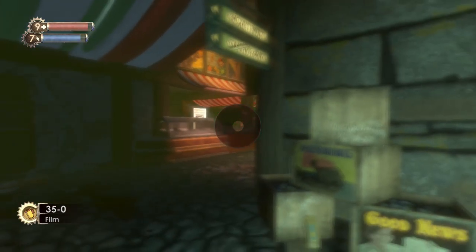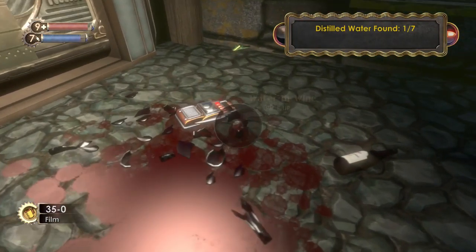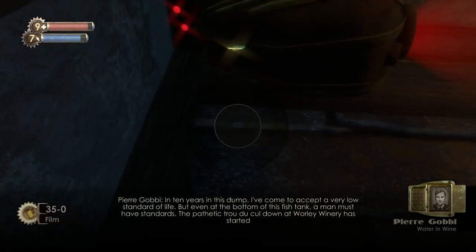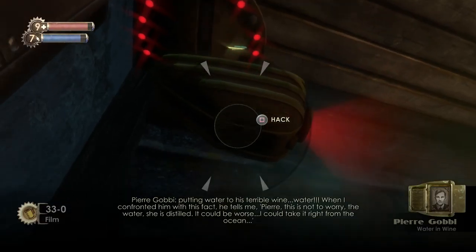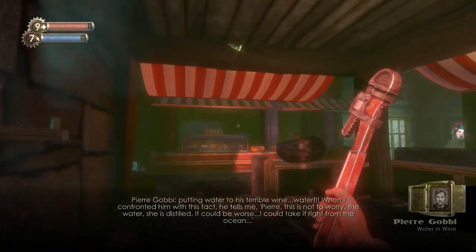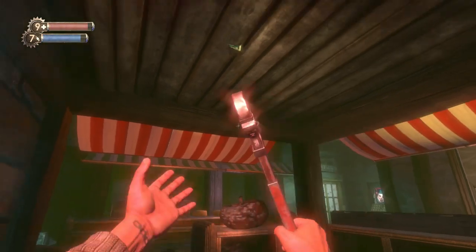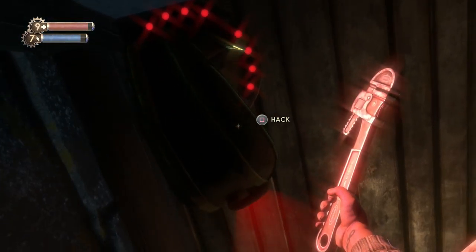There's another camera around here. Our first bit of distilled water. Audio diary — Water in the Wine: 'Ten years in this dump, I've come to accept a very low standard of life, but even at the bottom of this fish tank a man must have standards. The pathetic owner down at Morley Winery has started putting water to his terrible wine! When I confronted him, he tells me: Pierre, this is not to worry — the water, she is distilled. It could be worse, I could take it right from the ocean.' So the Frenchman's partner put distilled water into his wine — which also indicates we can find a lot of distilled water in the winery.